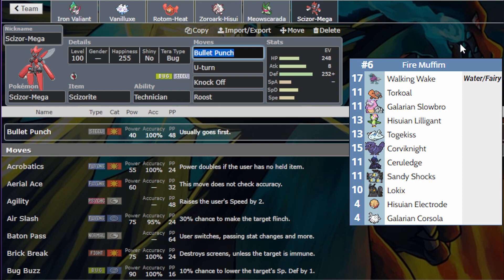Bullet Punch and U-turn are pretty standard moves. We'll mainly be U-turning out because Scizor is weak to all the fire moves, and our opponent has sun, so Scizor will get melted. Then just Roost for healing — it's physically defensive because Lilligant is a physical attacker.